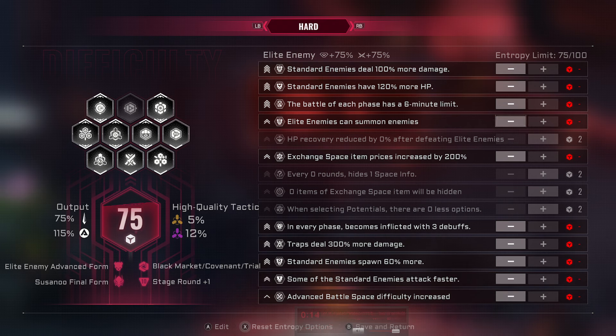When you're on hard mode, elite enemies — which are bosses — are always in their harder versions now. Instead, you have an option where they can summon enemies. They'll just summon regular enemies into the battle.